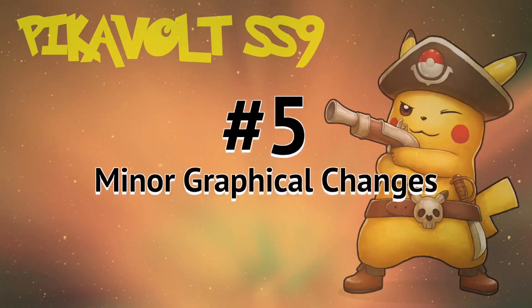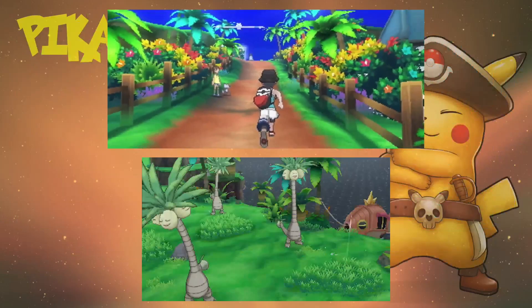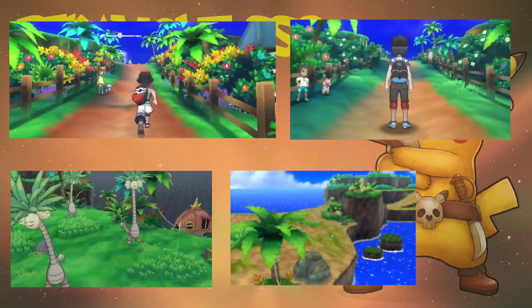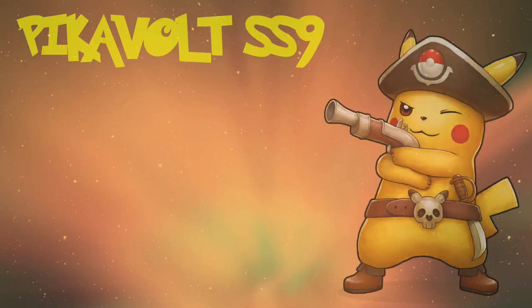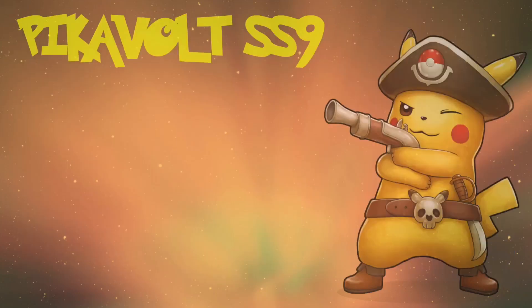Number 5: Minor Graphical Updates. The starting Route 1 and Exeggutor Island are so much different than in Sun and Moon. But not only that, there are many minor graphical updates which mostly remain unnoticed. Here are a few examples.